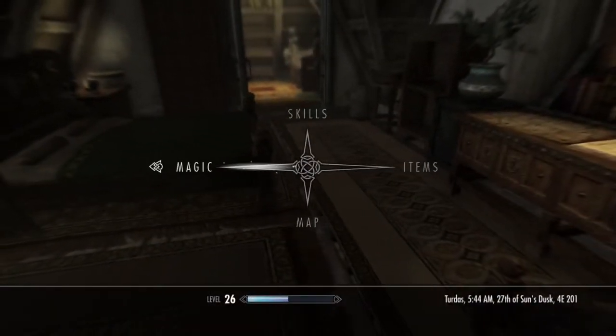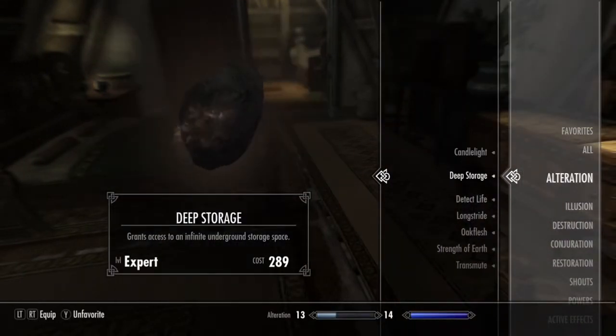You go to the magic menu and into the different schools. Some of them, like Deep Storage — you can actually carry around storage, a basement storage, wherever you go. That's awesome.